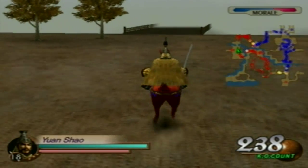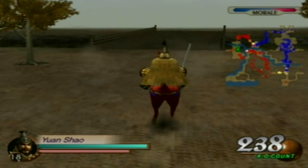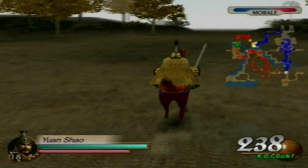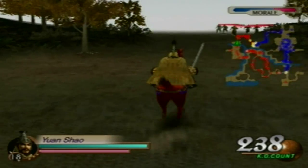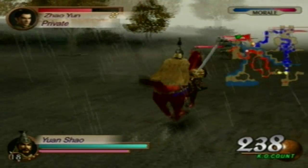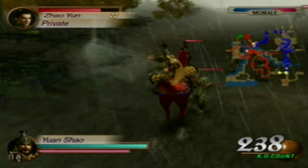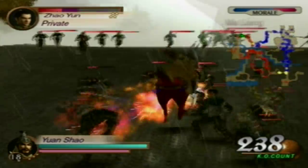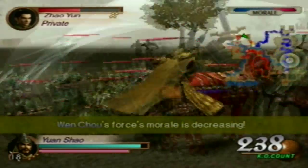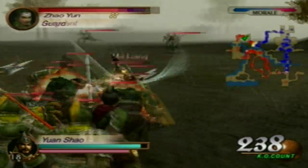The easiest way to do this level is going to Zhao Yun first, but obviously I decided to go to Zhang Fei first because I went one path — might as well show the other one and show the difference on how I would do it. Now Ma Liang — oh, all three of them are here. Great — it makes my life a lot easier.